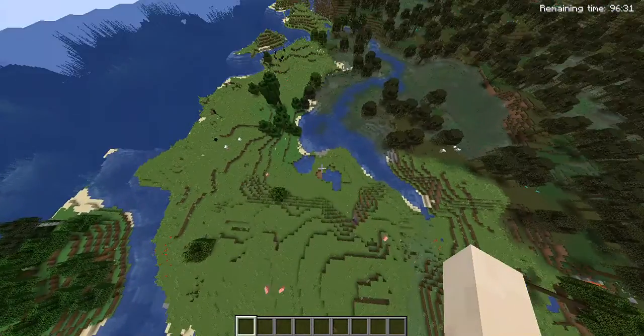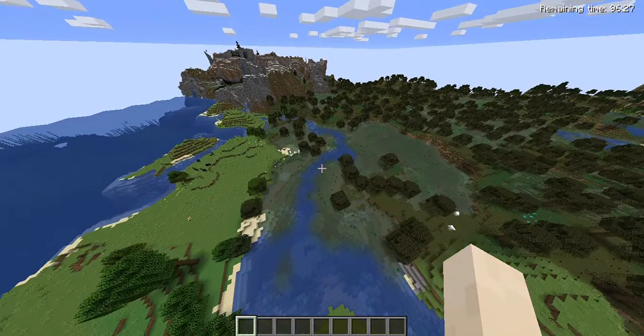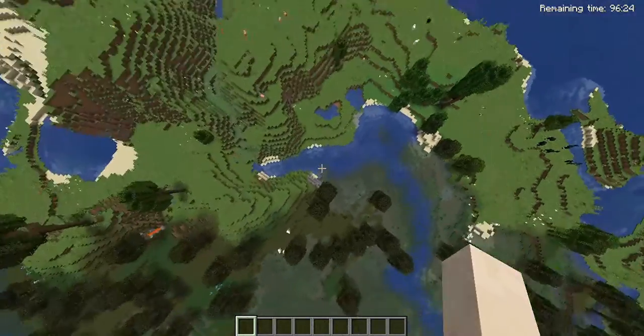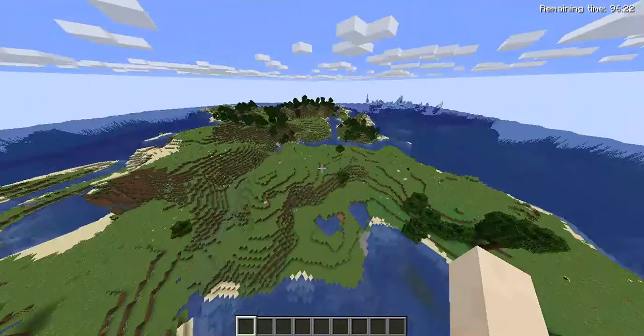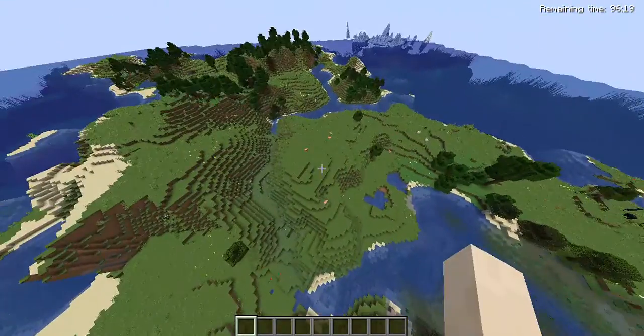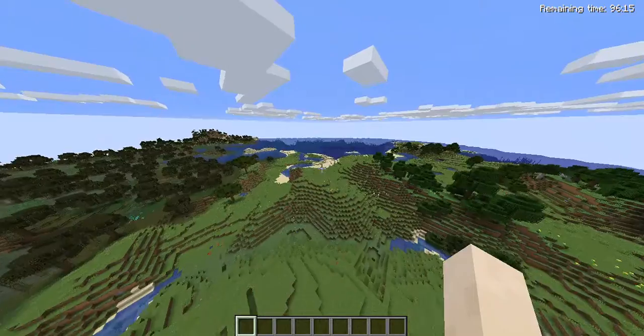Spectator mode. In Spectator mode, you can spectate and see the views of everything — of every mob, meaning a monster or just a normal animal. Right now I am in Creative mode, so basically we can't do it.